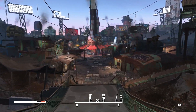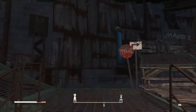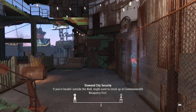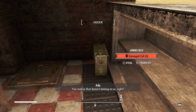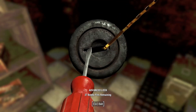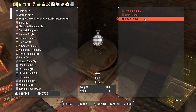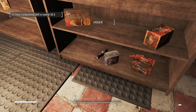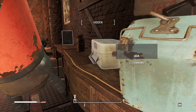Excuse me, sorry. I'm going to make a save first. I believe Paul may have taken over. You realize that doesn't belong to us, right? I do Ada, and that's why I'm doing this while you're with me. However, bear in mind that this can affect your loyalty. Make sure it's worthwhile taking - and a combat stim pack is worth taking.